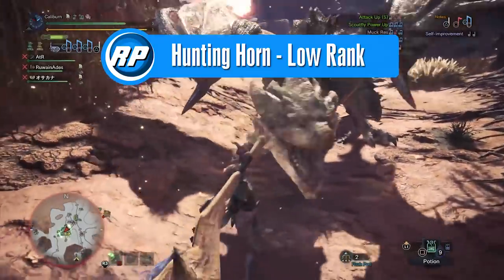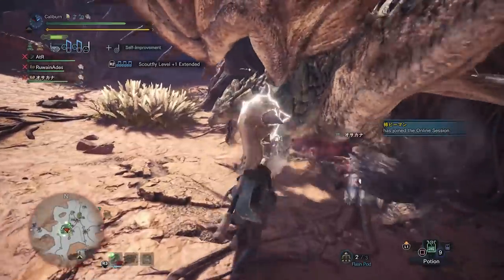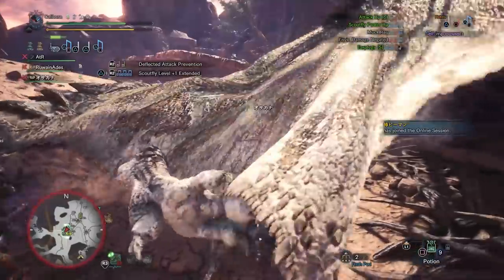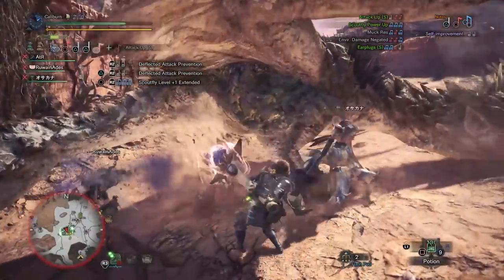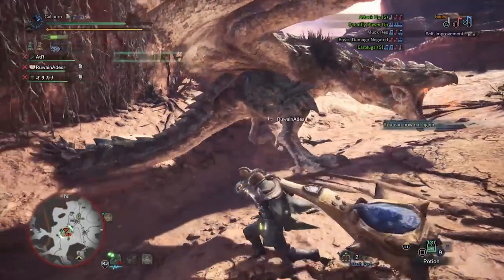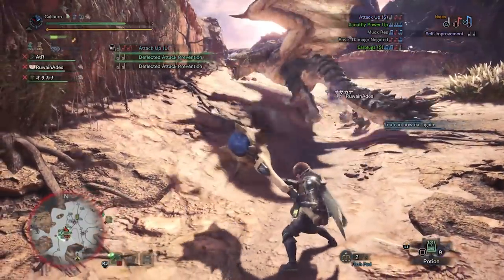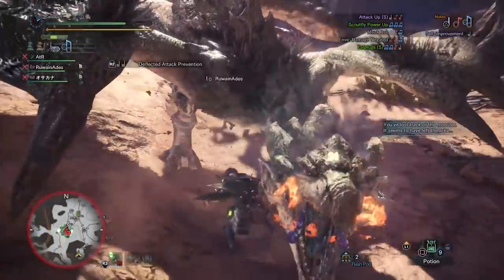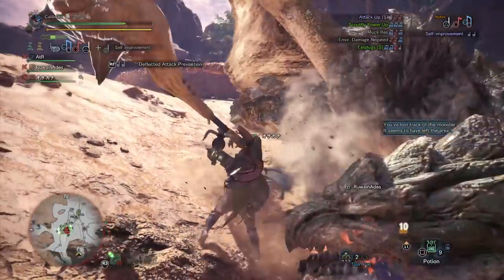Hunting Horn is a blunt weapon like a hammer, but it allows you to play melodies to buff yourself and teammates. As such, Hunting Horn is best utilized in a group setting, but it can be used effectively solo. Each Hunting Horn has a different set of notes for different buffs, so part of the progression path is deciding which buffs you like. Certain buffs benefit certain weapon types more. As a quick note, after playing a set of songs, you can immediately play the same set again by hitting R2 again after your song is complete, letting you get into the second tier of songs or extend them.